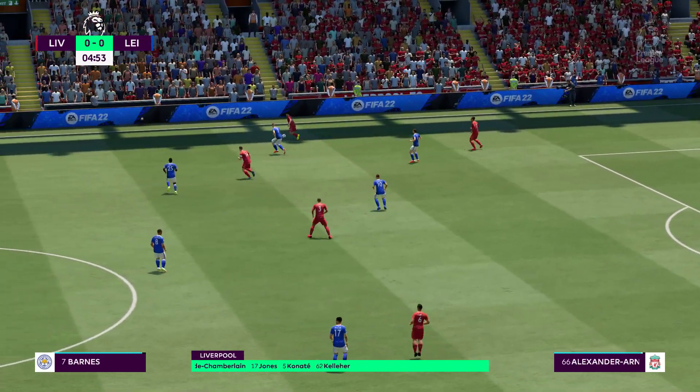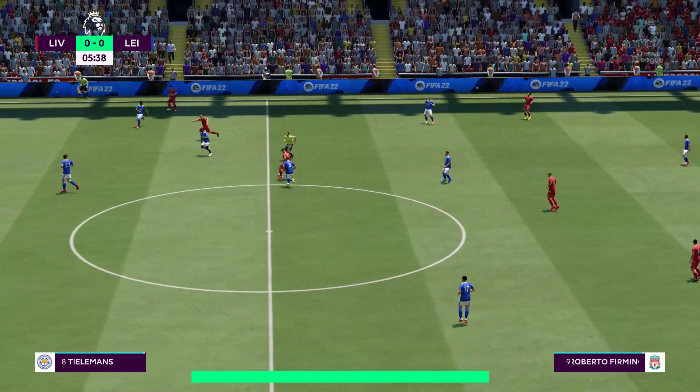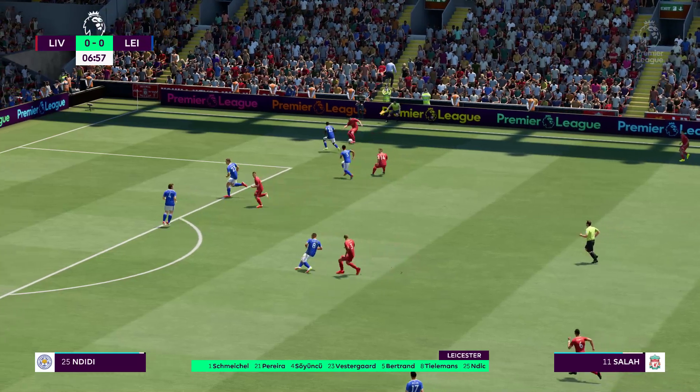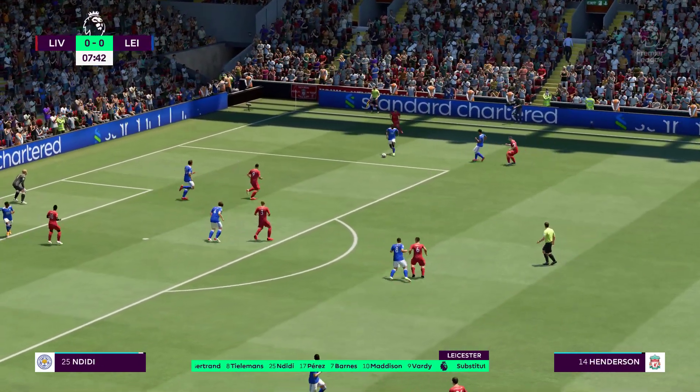Here's how Leicester City will line up. Kasper Schmeichel stands between the posts. Yannick Westergaard plays with Caglar Soyuncu in central defence. Wilfred Ndidi starts with Youri Tielemans in the centre of midfield. And operating through the middle in attack, Jamie Vardy.